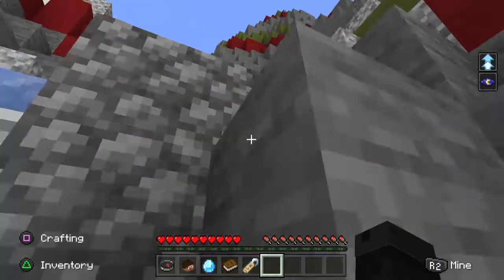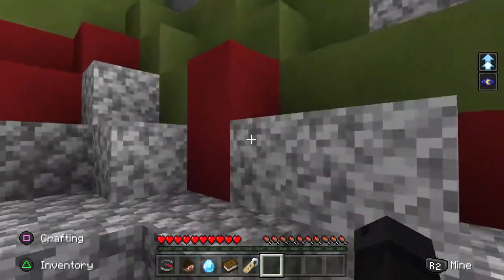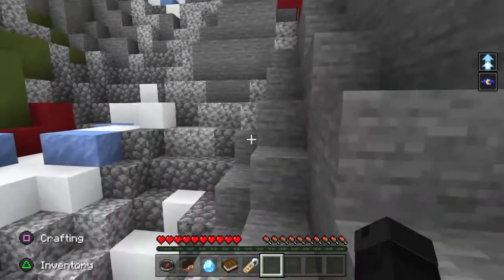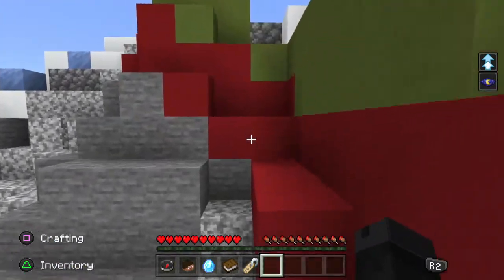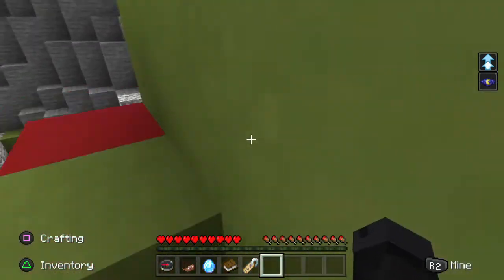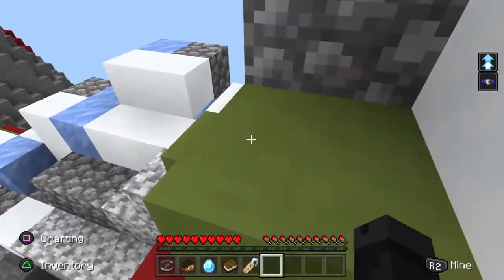Once you get there, just basically climb over it. I found this glitch where you can basically fall into the void and walk on invisible blocks underneath the map. I wouldn't really recommend doing this too much since you might get reported for hacking or something, even though you aren't.